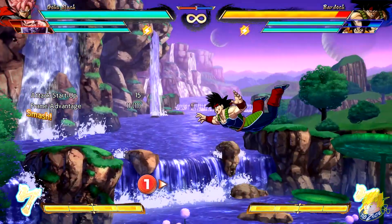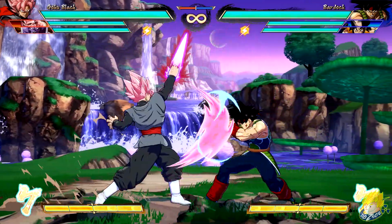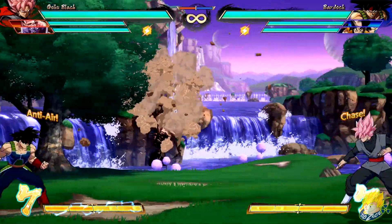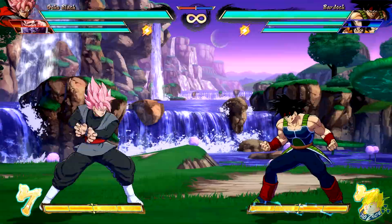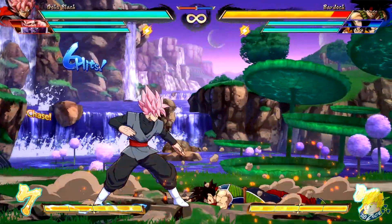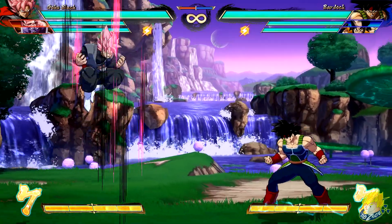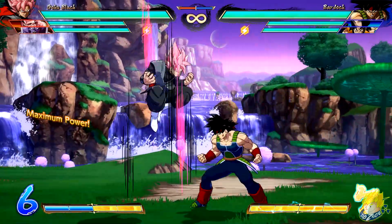Goku Black's crouching heavy comes out faster. Standing unique attack on block launches a projectile. God Slicer medium and heavy versions have added invincibility on jumping attacks. His Kamehameha — he can super dash afterwards, and also his Kamehameha command grab can super dash afterwards too. Medium version of Instant Transmission has changed positions on screen. Heavy Instant Transmission has faster recovery.